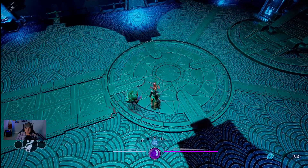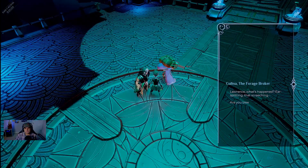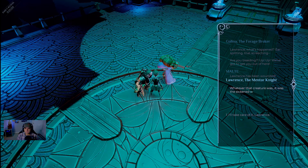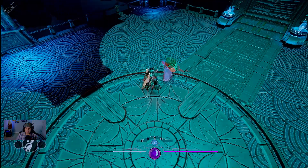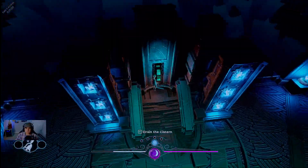We speak to everyone. The NPC asks if we're okay — ear-splitting screeching, are you bleeding? We need to get out of here. I mention Galena's medical bag is at the top of the mountain. Lawrence has been wounded. Whatever that creature was, it was the sickened water that made it. We must drain the reservoir — all of the water, drain it all.